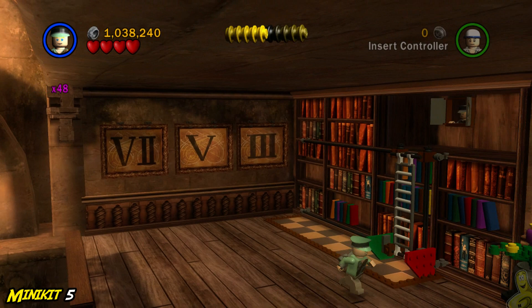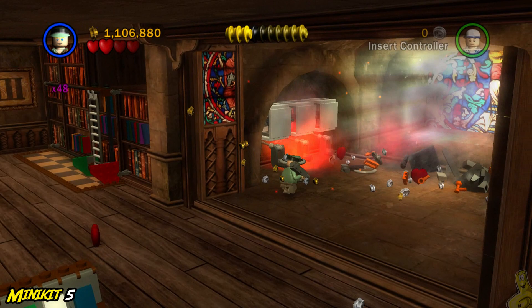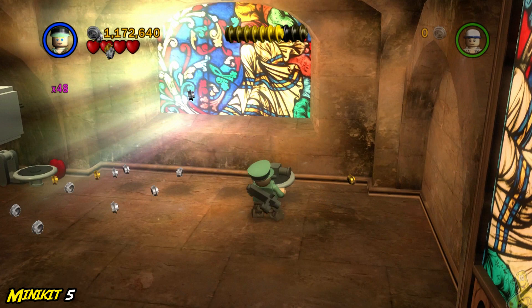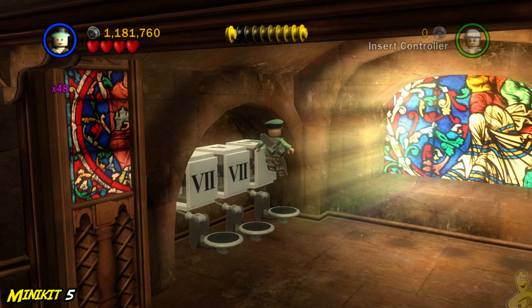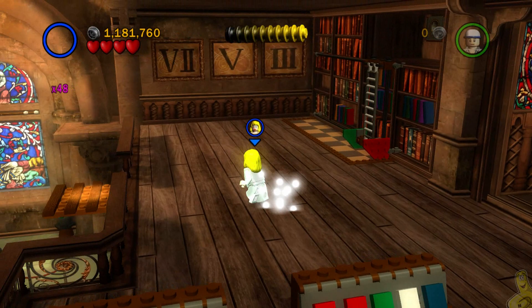Go up the ladder and fool the guard with your disguise — he nods, opens the door, and we've got access to the back bathroom. Take out all the baddies in there, then smash everything else. In the end, build up two toilets — one is just a lid you have to place. Jump on each commode until they all match the solution: seven, five, three. When the puzzle is solved, that mini kit should present itself.